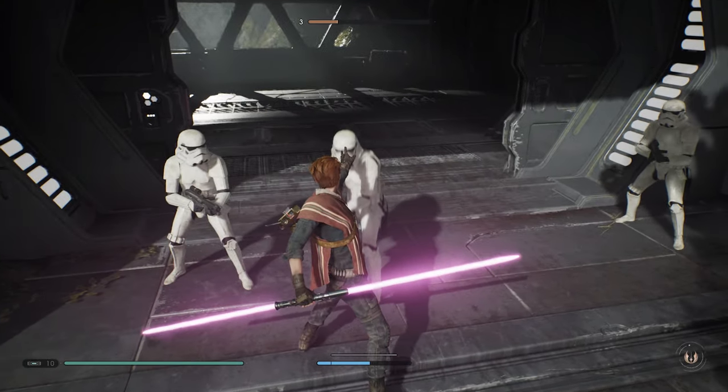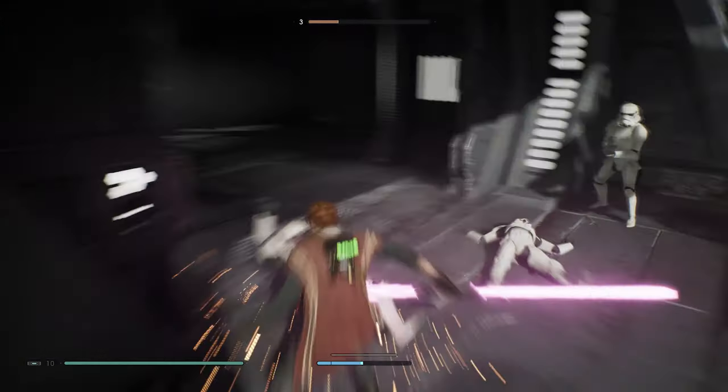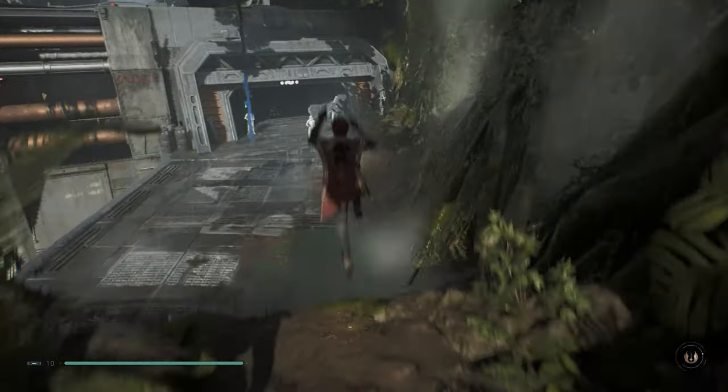Now it's got to be weak enemies because you've got to get the killing blow with it. When you're pressing and holding R1 for the Empowered Slow, you'll see eventually a pulse be sent out from Cal, and his arms will go out, and then you go and stab him right into the chest. That is what it looks like.